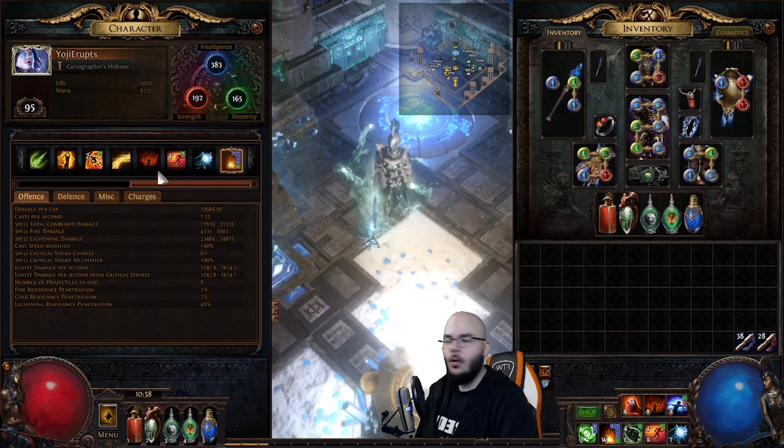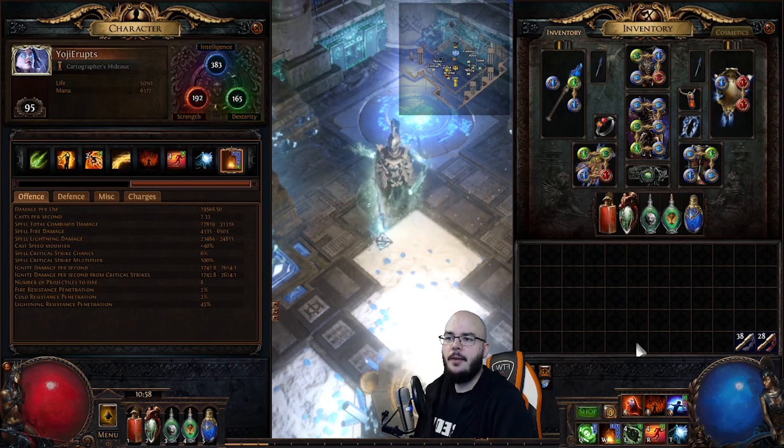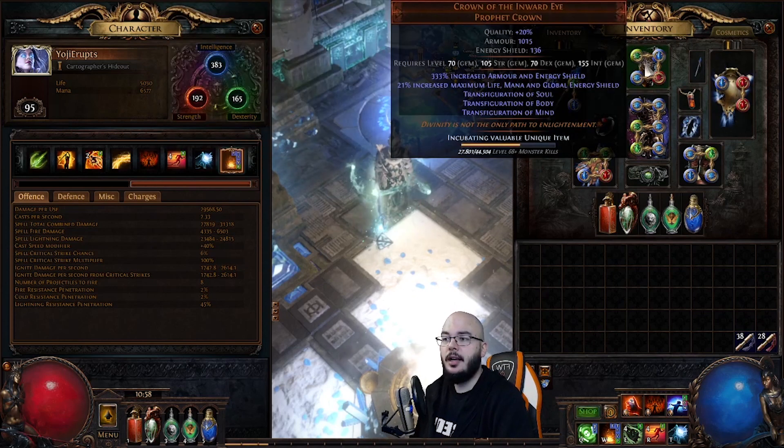Here we are now with a character called Yoji — erupts because of volcanoes and stuff. Currently sitting at level 95 with 5k HP, about 6.5k mana. I got a perfect Crown of the Inward Eye which dropped from Atziri, which is really nice. Also currently incubating stuff on this shield — I'm looking to finish that spell block chance which gives me capped spell block once I'm fully buffed.